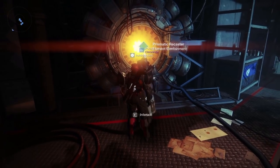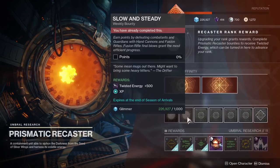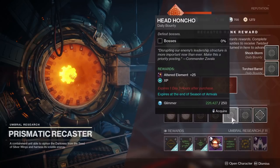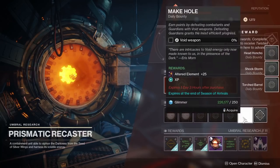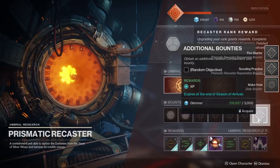First off, head to the Prismatic Recaster. Just about every bounty you can get from here will be completable while doing the Contact public events, and they will also give you Twisted Energy so you can focus whatever umbral engrams you receive while farming. So grab the weeklies, dailies, and as many repeatables as you can fill in your inventory.